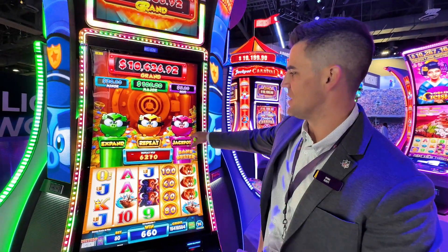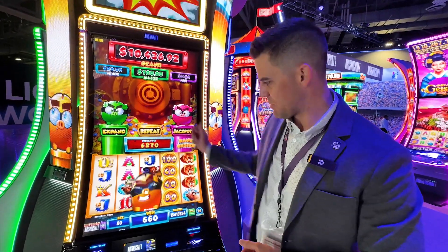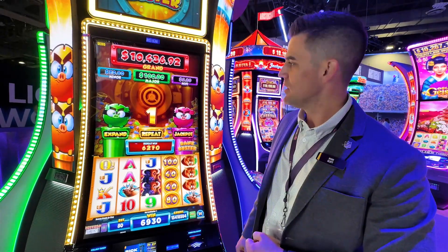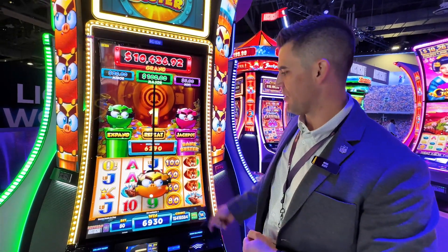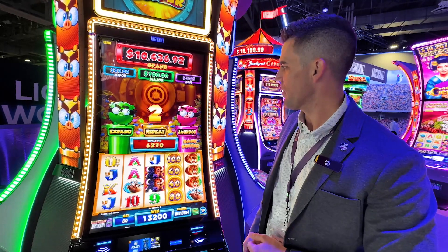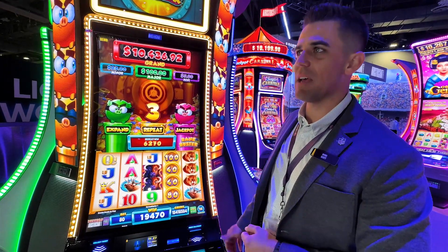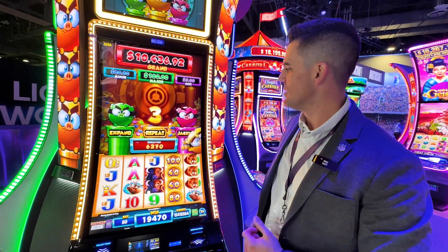Now you've finished the expand and the jackpot collection, and now you're going to repeat. So we're looking for the coin to keep dropping through. I've seen up to seven — somebody said eight the other day. So we'll see how this goes. Kind of a random roll of the dice. Just that one — that four.